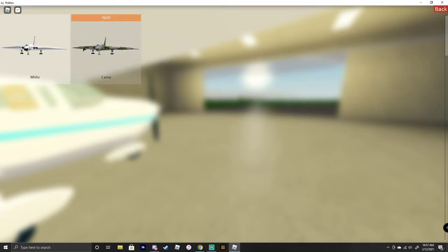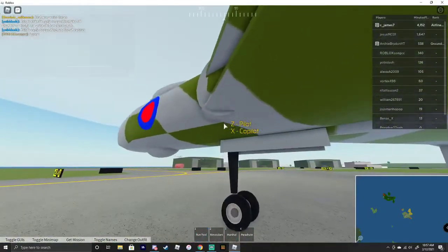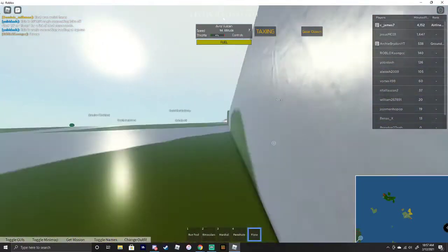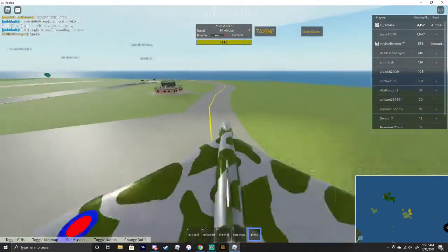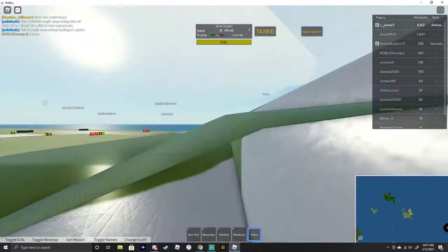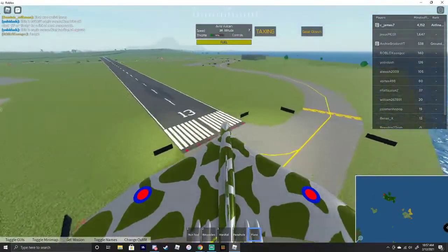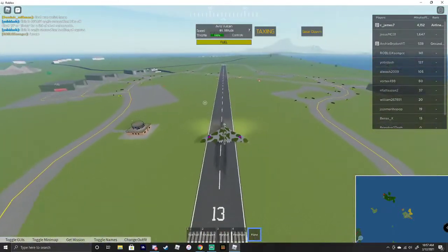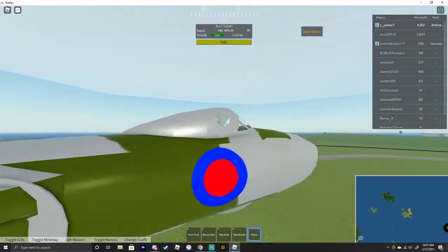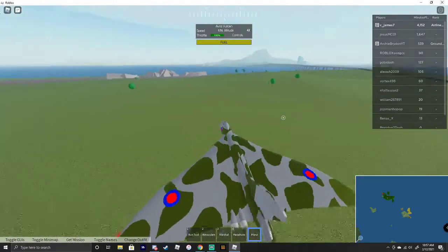Now we have the new camo livery for the Avro Vulcan, which everybody loves. And some smoother textures for all the planes, so they are more bright. This is the Avro Vulcan — they did a really good job of painting it, it must have taken a while. It might have also upgraded the speed a little bit.